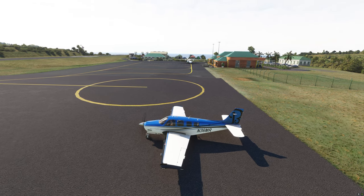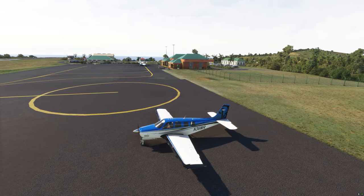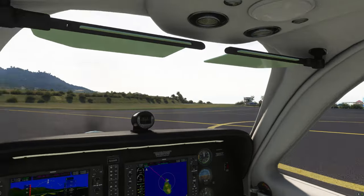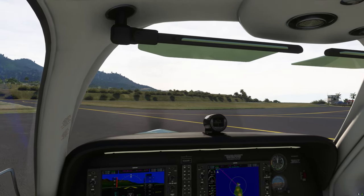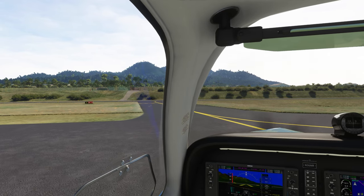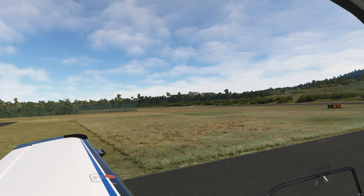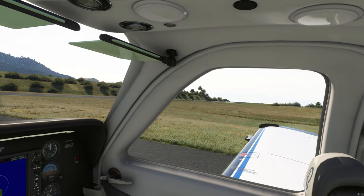Let's take a little bit of a look outside here as we pull away, give you guys a little bit of a view of this really cool little airport. This is one of the most challenging little airports in the Caribbean, and you'll see why once we depart. The wind is favoring runway 1-0, but we are going to be taking off runway 2-8, and the reason why will become obvious as we go.